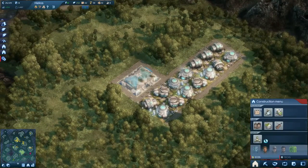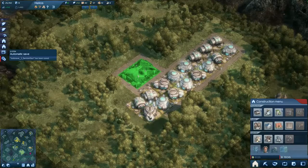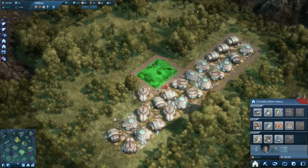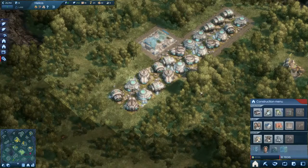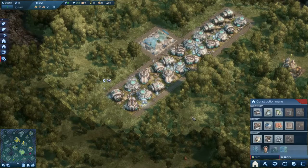Satisfaction of building the domiciles is up by 13% — that's amazing. Let's increase population here. I want to leave a little bit of space here. And let's add a road like so.